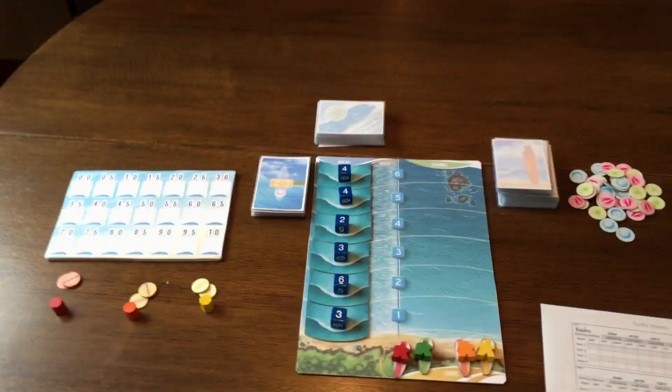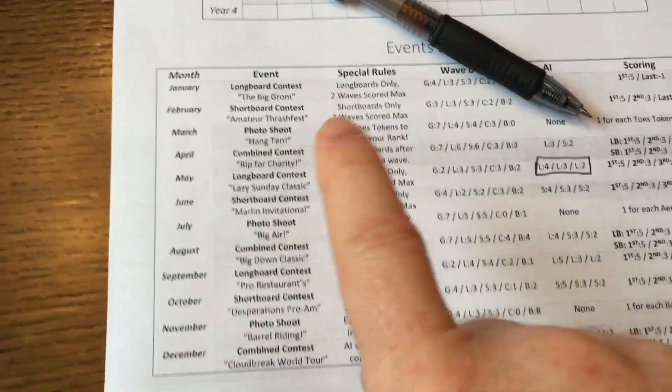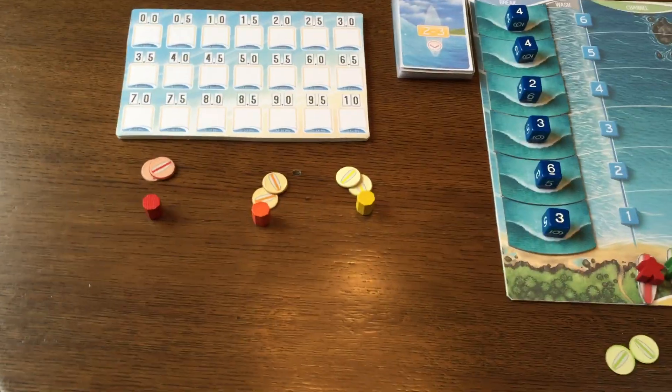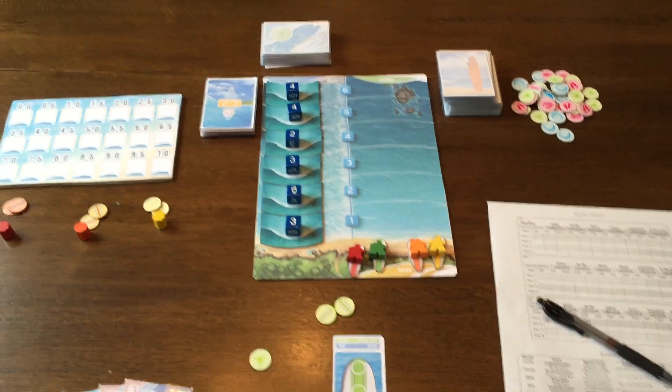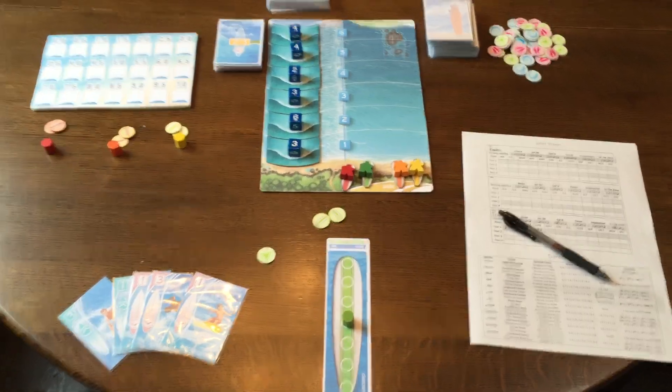Hey there backers. This is Cody Miller and I just wanted to show you some of how the solo variant for Tavarua works. This is one of the challenges — it's called the Lazy Sunday Classic. It's one of the events. It's against three AI, and these colors here — red, orange, yellow — represent the AI opponents. This is not scripted, so I don't know how it's going to go. Please forgive the prototype components; the final game will have much better quality. Anyways, here we go.